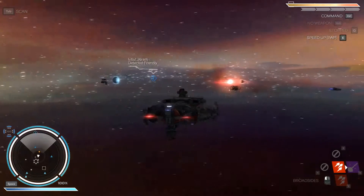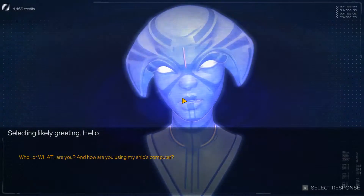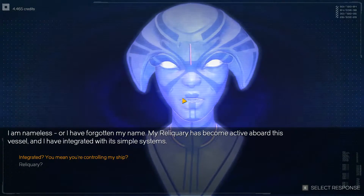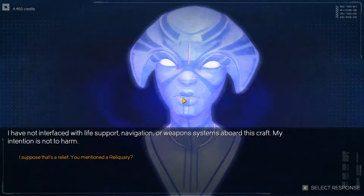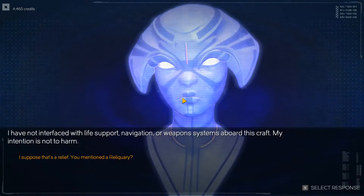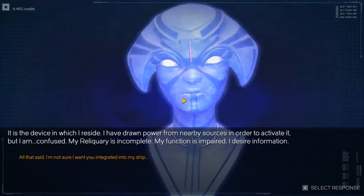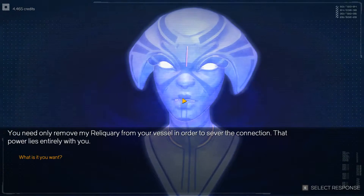Do we have a mission? Unidentified message — language analysis complete. Hello. Who or what are you, and how are you using my ship's computer? I am nameless, or I have forgotten my name. My reliquary has become active aboard this vessel and I have integrated with its simple systems. You mean you're controlling my ship? I have not interfaced with life support, navigation, or weapon systems — my intention is not to harm. You mentioned a reliquary. It is the device in which I reside. I have drawn power from nearby sources to activate it, but I am confused — my reliquary is incomplete, my function is impaired, I desire information. I'm not sure I want you integrated into my ship. You need only remove my reliquary from your vessel to sever the connection — that power lies entirely with you.